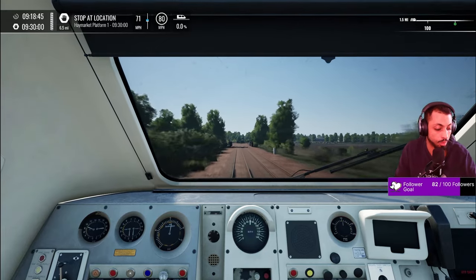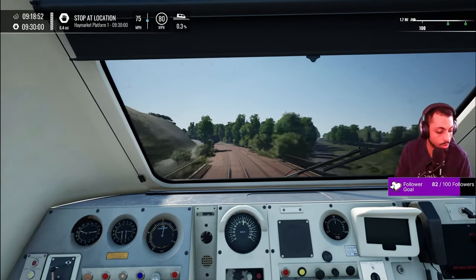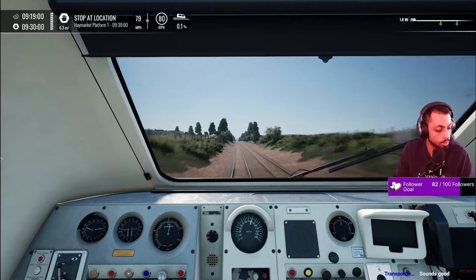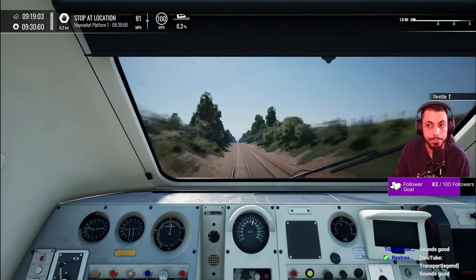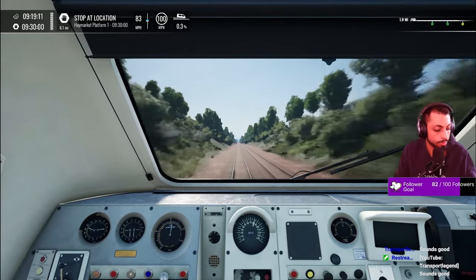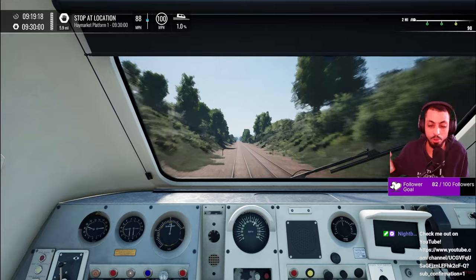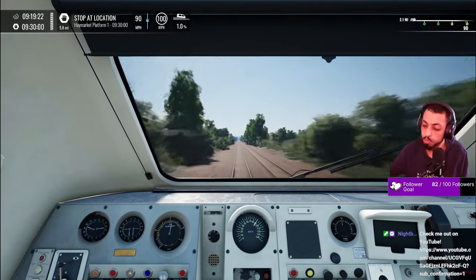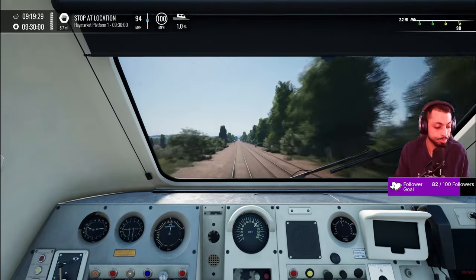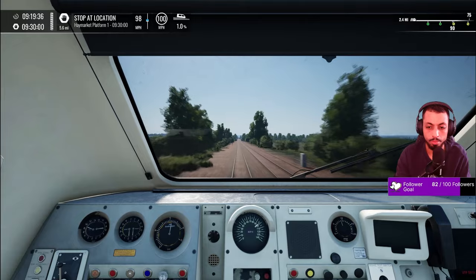Just look at that gorgeous livery on this HST — it really looks great. The only TSW4 routes I don't have are the American ones, free routes, and a handful of German routes like Bremen. Any particular reason transport legend why you didn't pick up Summerau Barn?